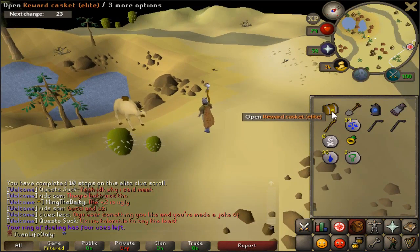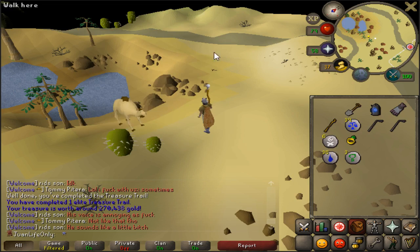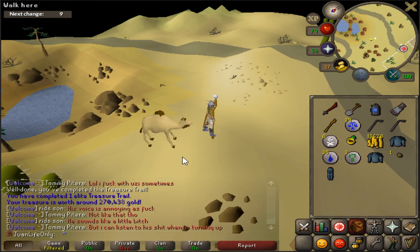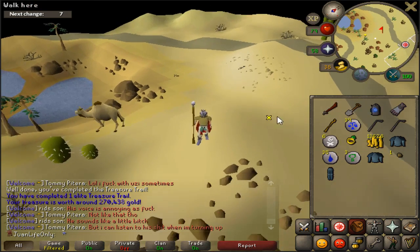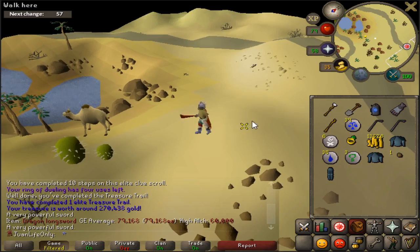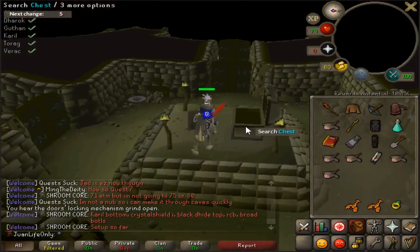We didn't even get a unique item, but holy hell that is a lot of alch-able items and whatnot. We just completed our first elite clue scroll! Master clue scroll is next eventually. Alright, tank legs time!